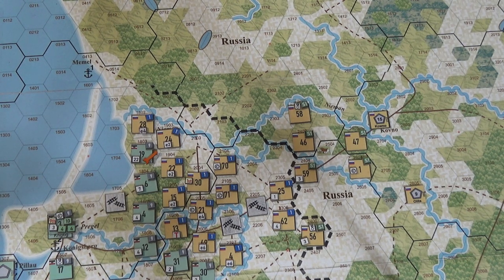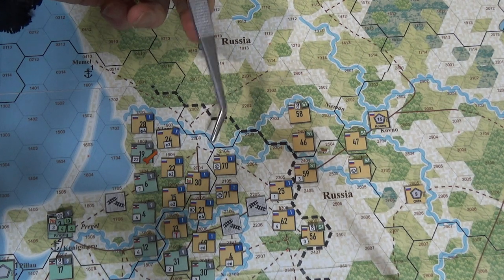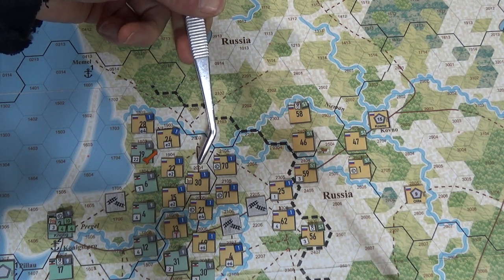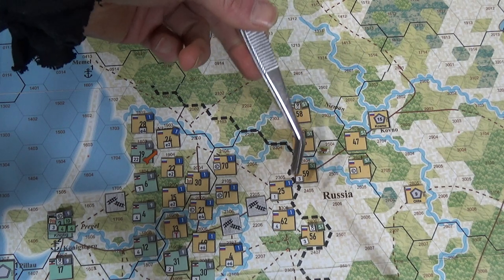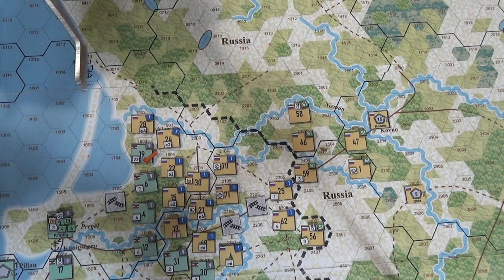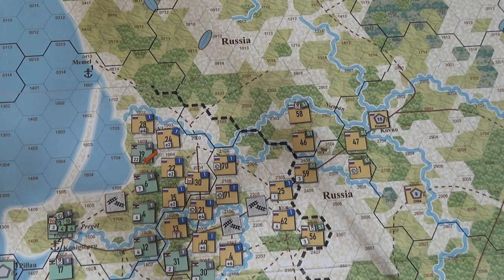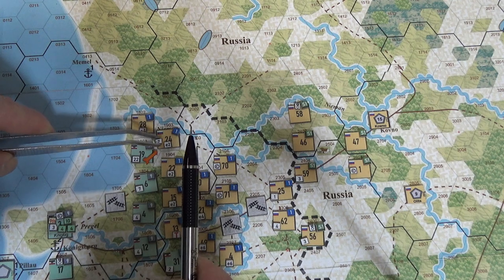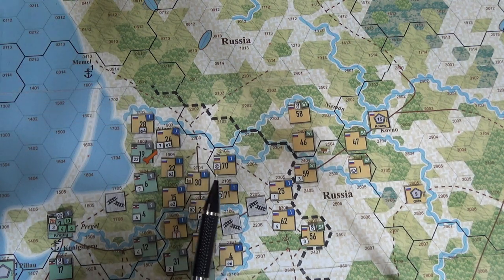So the Russians will be forced back this way, but not right now — they get to counterattack first. The First Army HQ has no supply points; that's been the whole issue of trying to get them here.